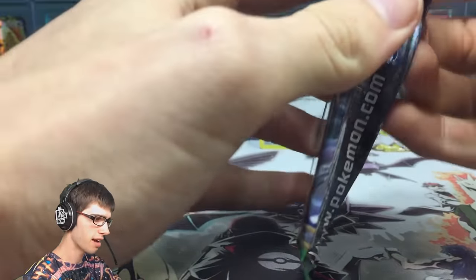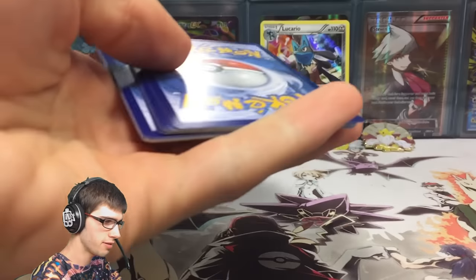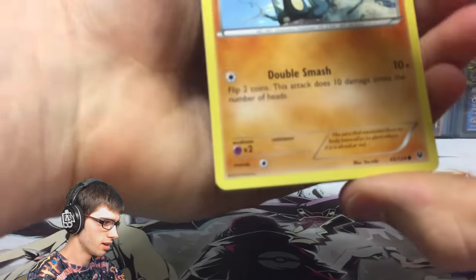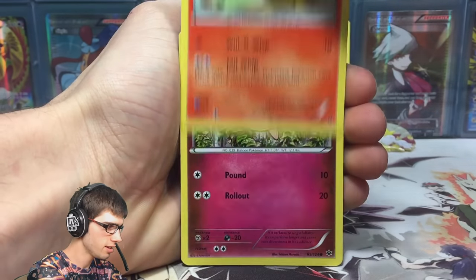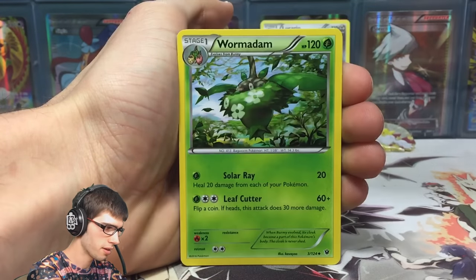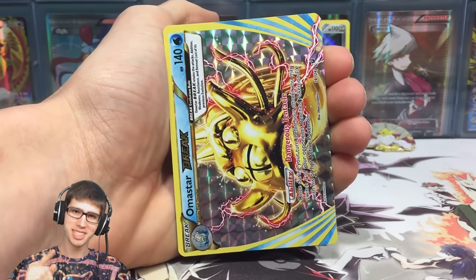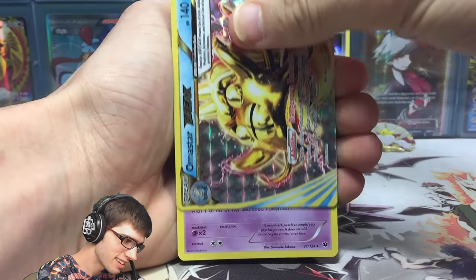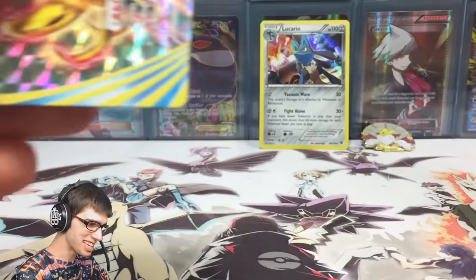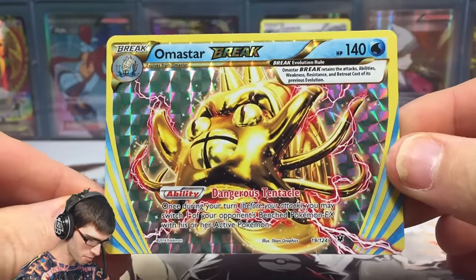Let's move on to the final pack and see if we can get some ultra rare goodness to make this blister pack a really good one. We've got a Riolu, Whismur, Snivy, Fennekin, Jigglypuff, Scorched Earth, Wormadam Energy Pouch — and we got an Omastar BREAK! I thought we had a potential for the double but we couldn't get it. That's okay though — we finished off with an Omastar BREAK.